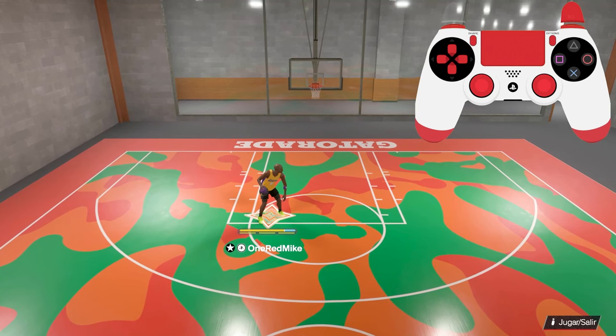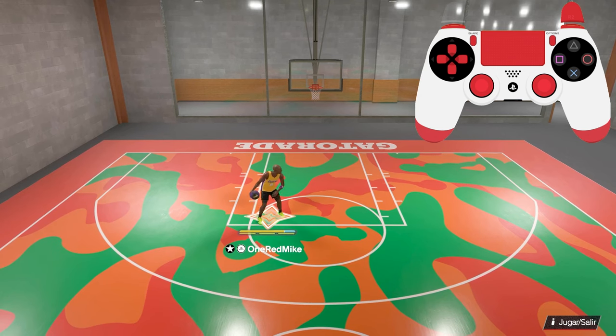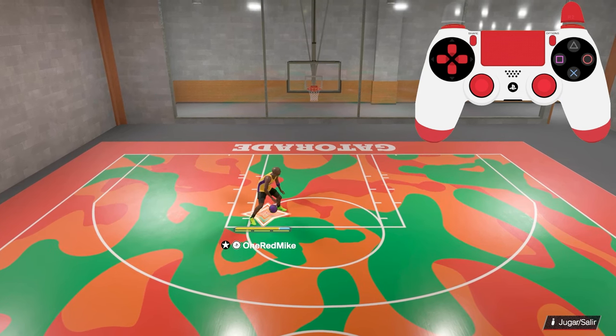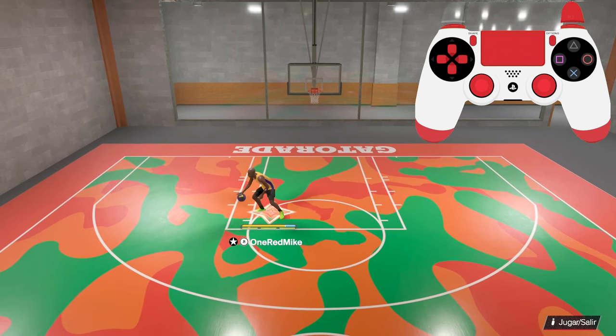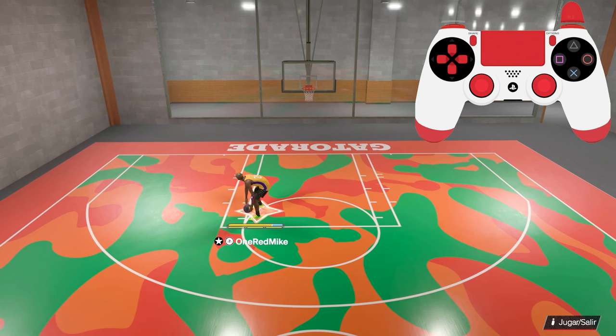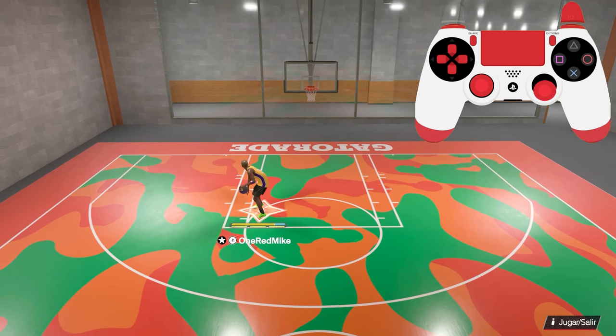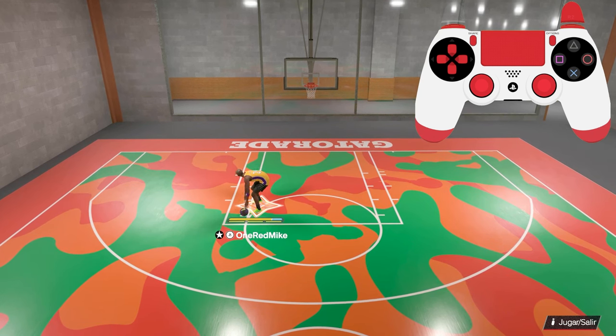Primero que nada, puedes hacer fintas o fakes desde el poste dándole un tap al análogo derecho en cualquier dirección. Izquierda, derecha — si le das para arriba, cambia de mano el balón mientras está en el poste. Si le das para abajo, baja el balón para protegerlo y que no te lo tumben tan fácilmente.